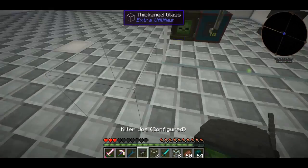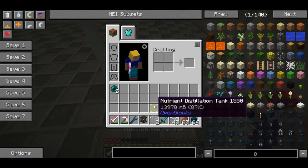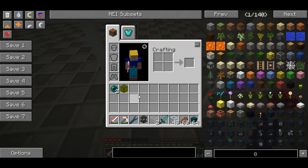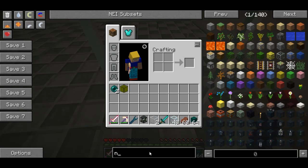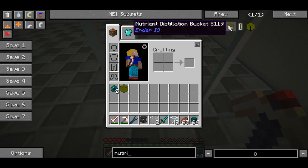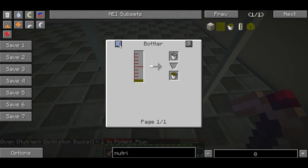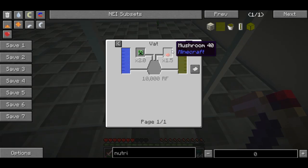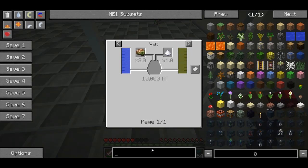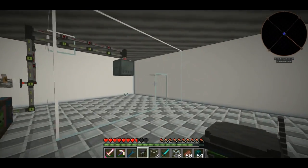First things first. For the Killer Joe, he's going to require some Nutrient Distillation. You make it in a vat with, like, either some skeleton skulls, zombie brains, sugar, fermented spider eyes, mushrooms, and just stuff like that. So it's not too difficult to make, and you do make it in a vat, which I'm going to show you how to make in a later episode.